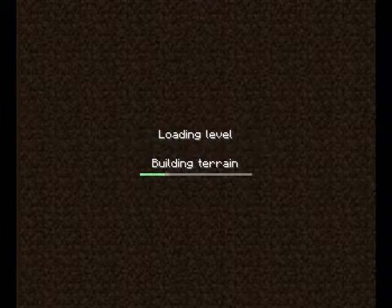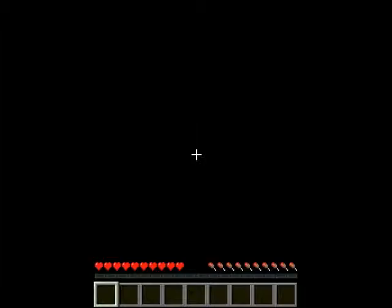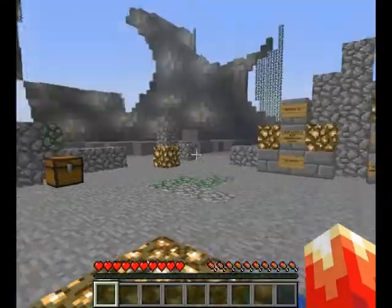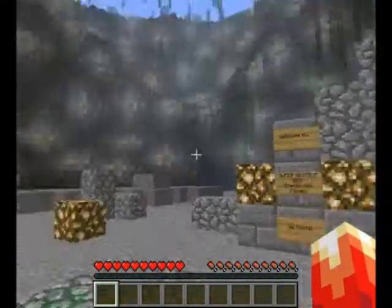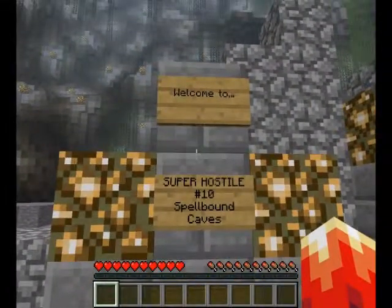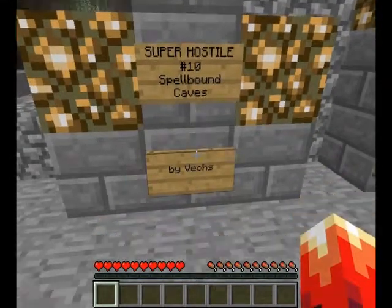The green thing is eating the gray thing in the bar — we're building the level and loading the terrain. Lapis, and obsidian, and glowstone, and signs. Beautiful signs. Welcome to Super Hostile Number 10: Spellbound Caves by Vechs.